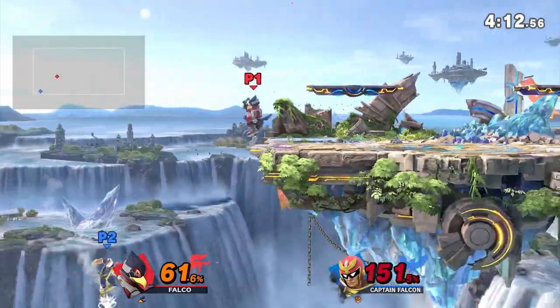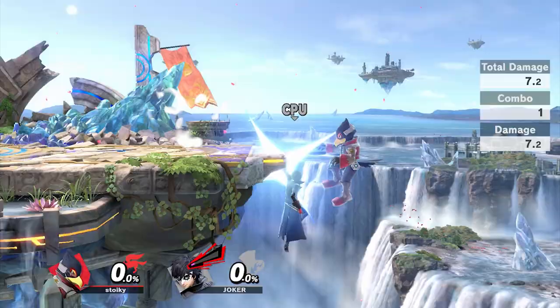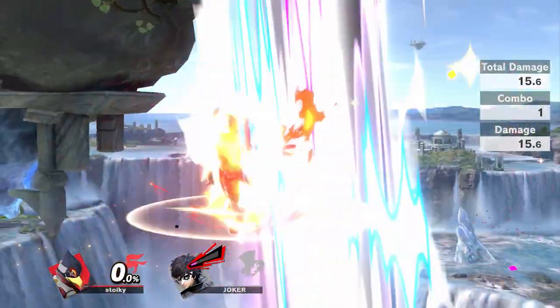My favorite play is to land a Stahlspike, grab ledge immediately, and drop down into a dair. Yes, some characters die to this at zero.